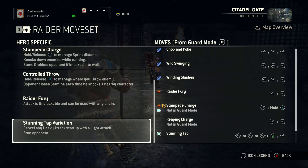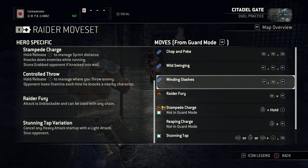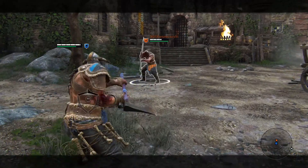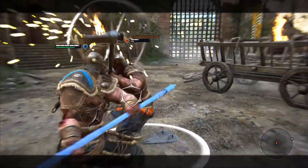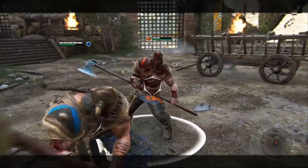That's all of his special moves — he's a very simple character to learn, but the ideas are used to apply massive damage. Chop and poke: very simple. Wild swinging: very simple. Winding slashes: I'd recommend not using this unless you're being very unpredictable with your stances, because that light attack in the middle tends to get deflected and ends your turn. I generally go with chop and poke or wild swinging. Wild swinging is in my opinion the bread and butter of the Raider — it does lots of damage, and that is the key phrase to using the Raider effectively.